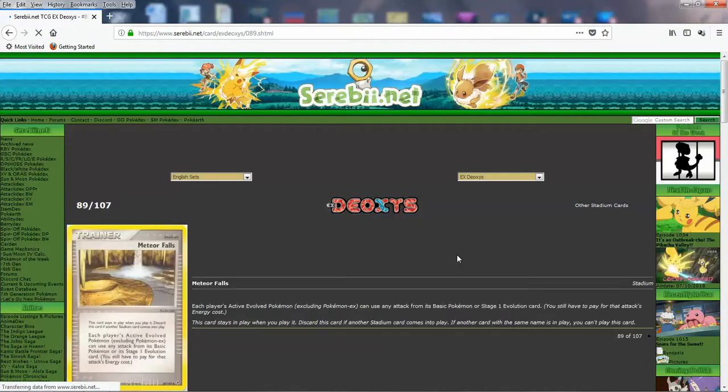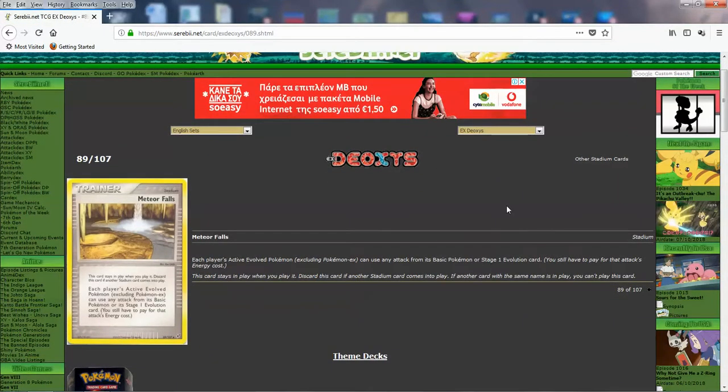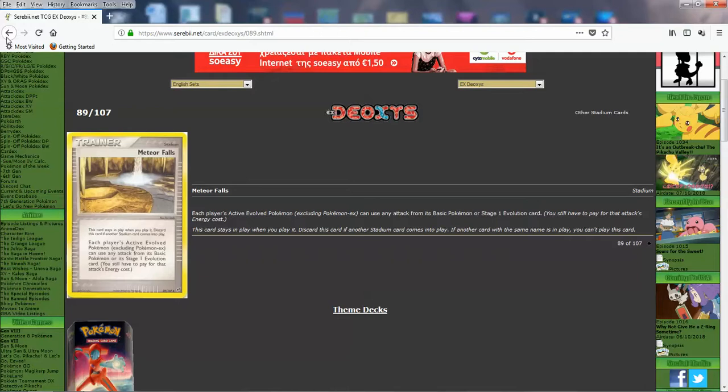Then we got Meteor Falls — good stuff, the love is about to start. Each player's active evolved Pokémon, excluding Pokémon EX, can use any attack from its Basic Pokémon or Stage 1 Evolution card. This is basically the Shrine of Memories when that got released in Primal Clash — this is like the original card. Certain Pokémon that can use Flail or other significant attacks from their Stage 1 or Basic form can use this combo. It won't necessarily be Tier 1, but it's a nice, fun strategy. Great stadium, Meteor Falls — good stuff as always.